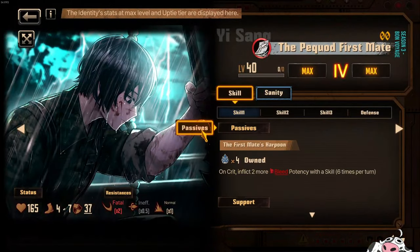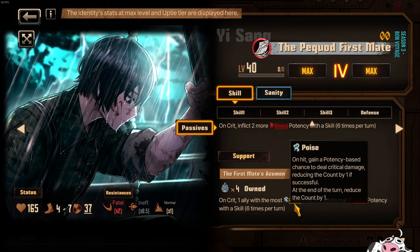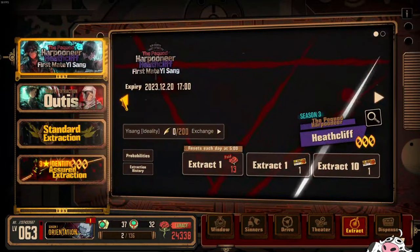If you don't want to use him actively, you can always put him on the bench. The support passive lets you slap him on the bench, and then 1 ally with the most poise inflicts 2 additional bleed potency with a skill. Basically you are buffing whoever has the most poise, which is probably going to be Ahab. Ahab will be able to crit a lot and then inflict that 2 additional bleed potency. I have big hopes for Ahab to fix all of this. Right now, if we look at them in a vacuum, it's not going to be very interesting.